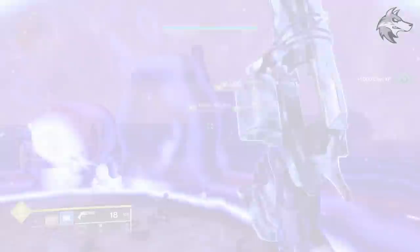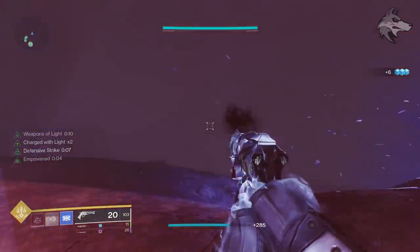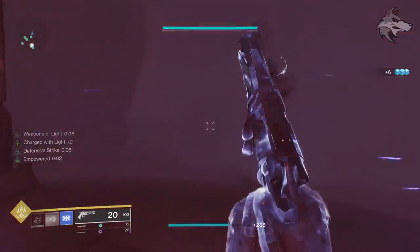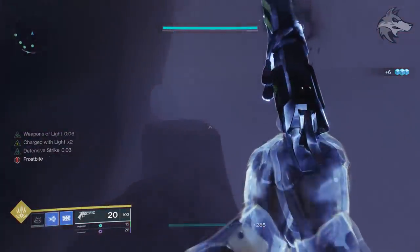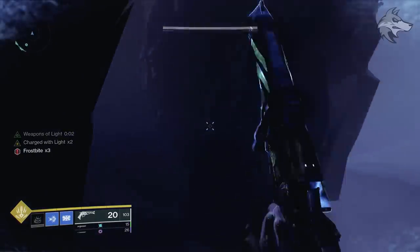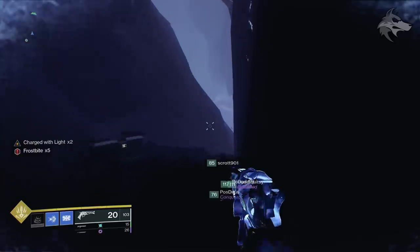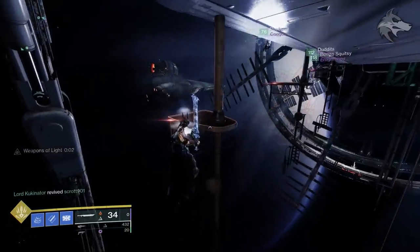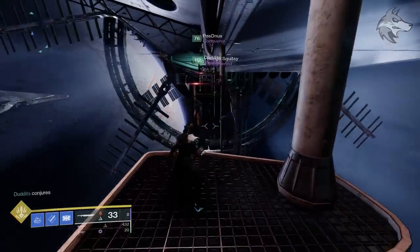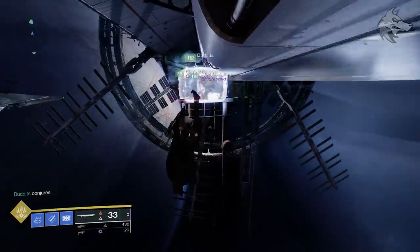If you want locations for the non-encounter chests, the first one is found in the sparrow encounter at the start of the raid. At the very final heat bubble, if you look back towards where we came from and then head left, you can jump up to the first chest on top of these rocks. The second one is during the spacewalk on the first set of stepping stone style jumps — it's just sitting on a platform right there.